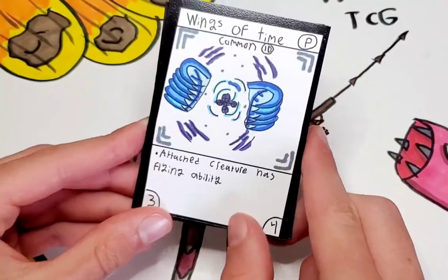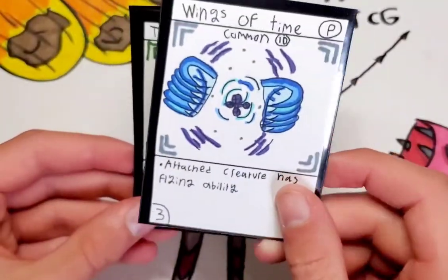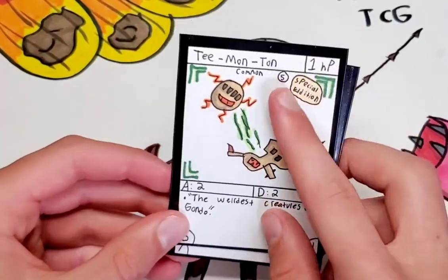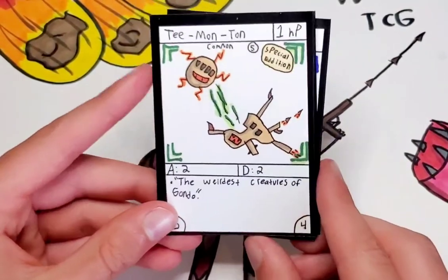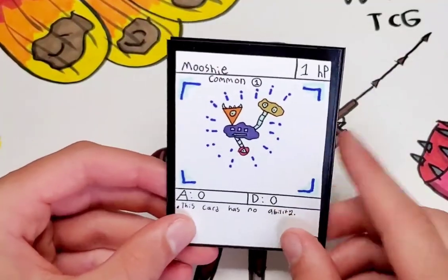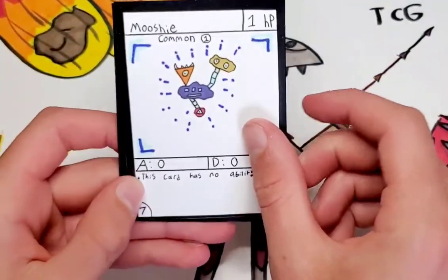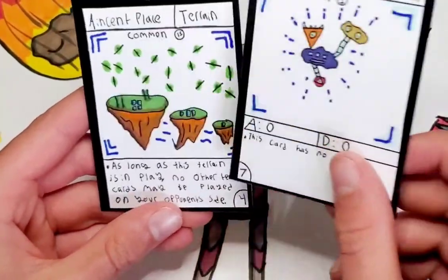Wings of Time — attached creature has flying. But I think it's a little too expensive because flying basically gives the attached creature plus 1 attack against any non-flying creatures. T-Montan — just a really bad card, but it's only 5 points. So if you fill up your deck with a ton of expensive cards, you kind of need some cheap ones to fill in the gaps. 1 HP, 1 attack, 1 defense. And we got an even worse card which is only 1 point — the cheapest card in the whole game — and you can have 7 of them per deck. 1 HP. But I do plan to make some cards that can combo with this in the future.